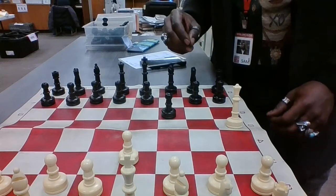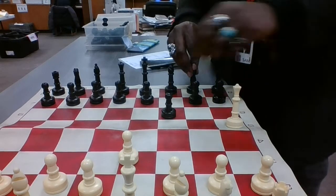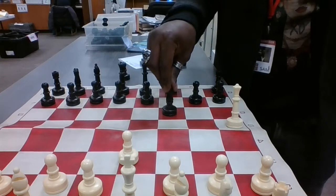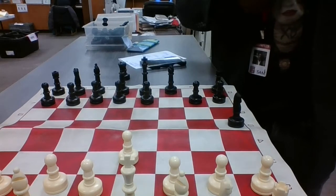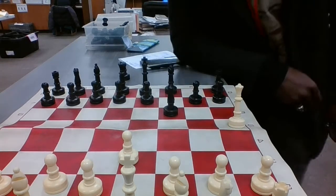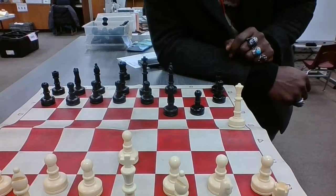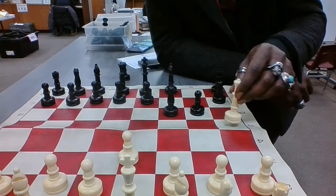Let me show you examples of how to get out of check. For attack: you simply take the piece that is putting you in check. For block: you move a piece to block the attacking piece from putting you in check.